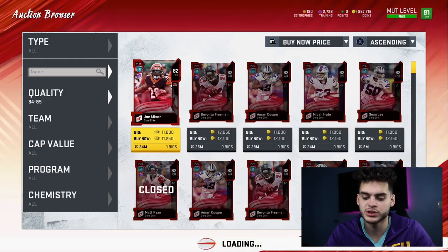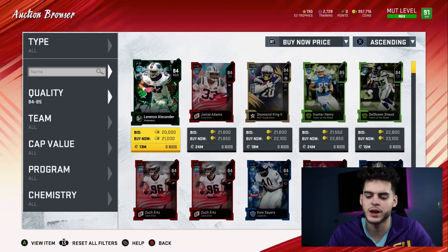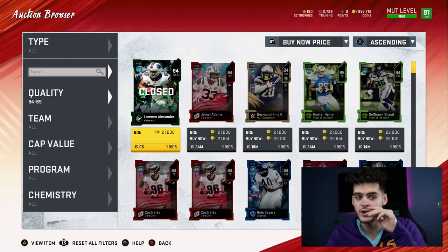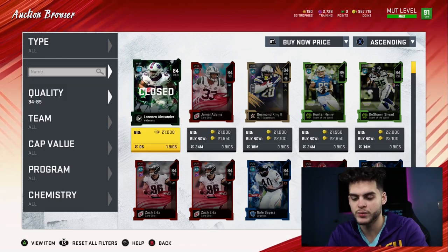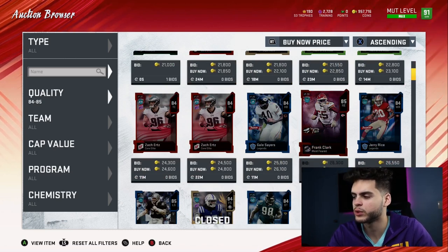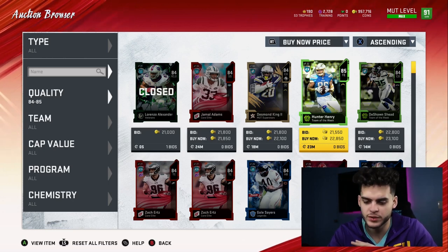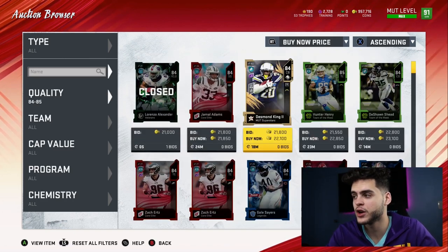84 overalls go for about 20 to 21k. Divide by 700 and that's 32 coins per training — not too great, going backwards. Then 85s go for around 23 to 24k. Divided by 970 — rounding them out — that's about 22.6 coins per training. So far that's the best one we've had and already a great training value.